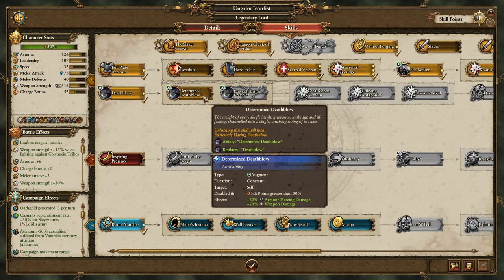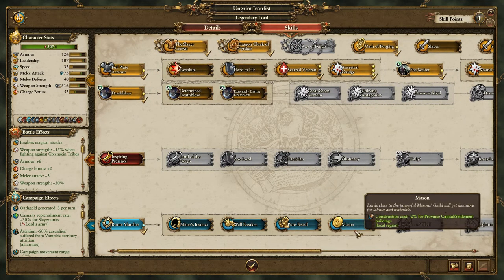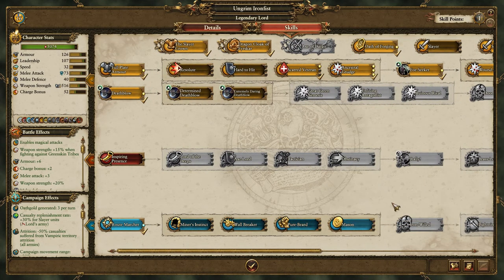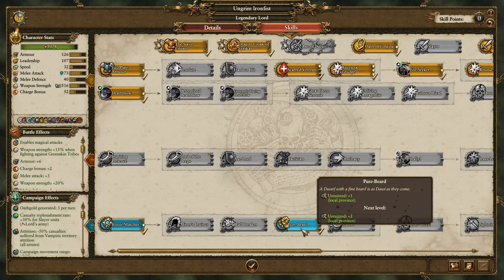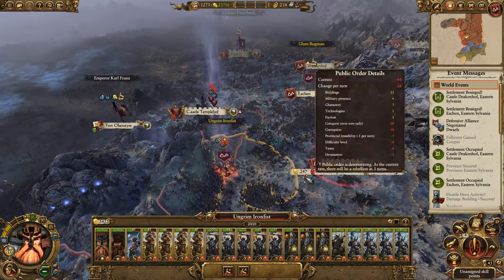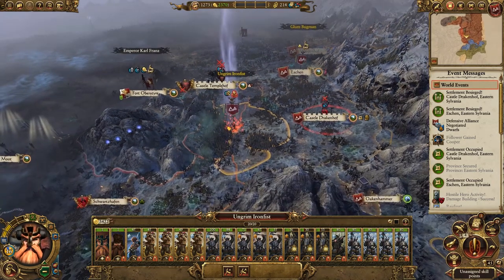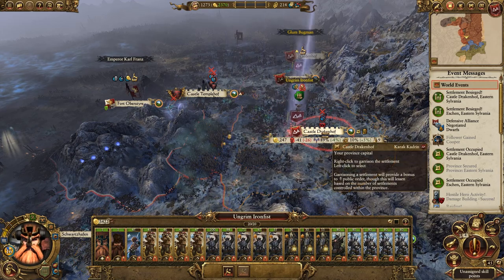Let's try and get Lightning Strike next - that's the next good skill. We'll also go for Untainted because we're going to be dealing with a lot of chaos corruption, and that should hopefully start helping with the public order in these vampiric lands. We'll move back into Castle Drakenhoff so we're not taking attrition.